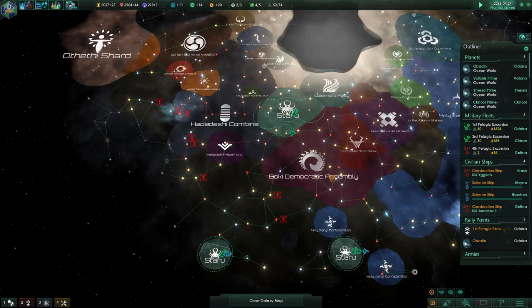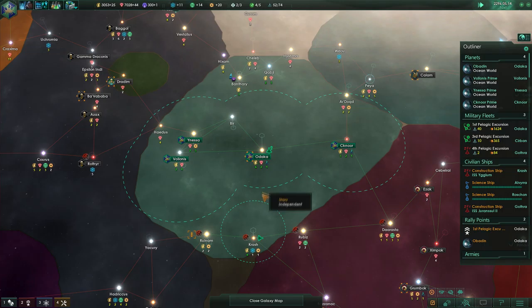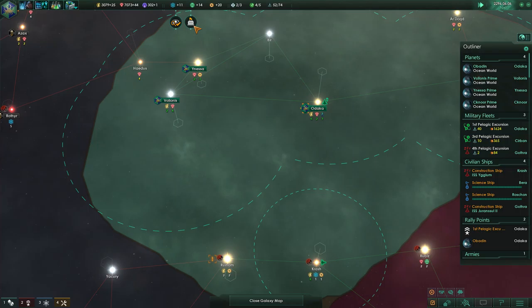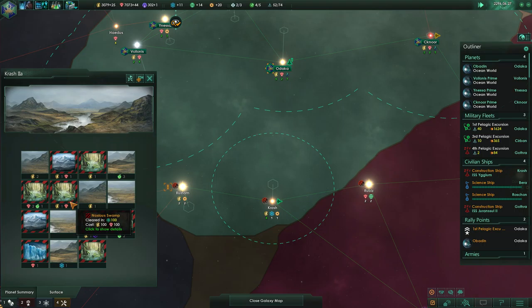I've got some things going on in my core system. I've created two sectors down here so they can kind of be their own bosses, but I'm trying not to feel too squeezed here — that's kind of been difficult. I'm trying to grow what we have available to us. I've got 300 influence. I'm not really generating too much right now, but there are two planets here within my core system that have the possibility of me terraforming them.